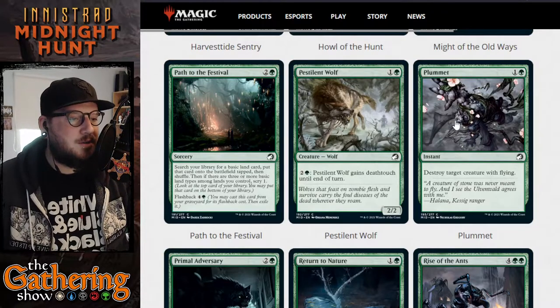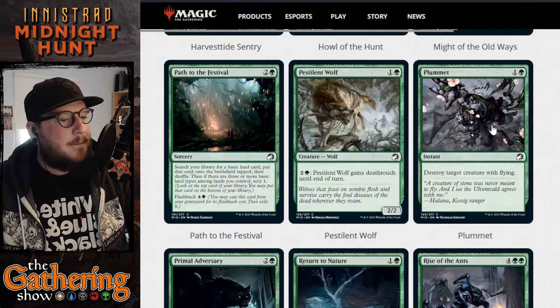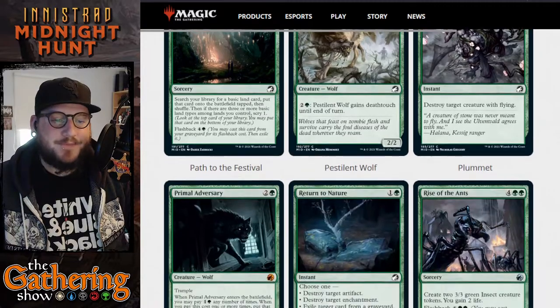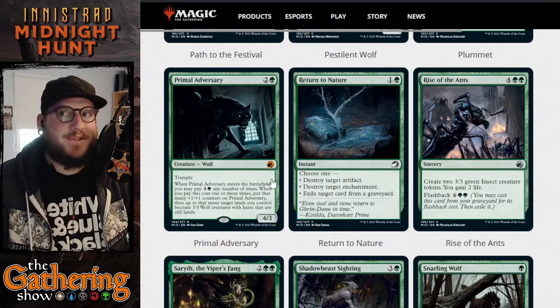The next card is just a reprint of Plummet — one and a green, destroy target creature with flying — just with new art. Plummet is a long-time standard in green. Now we've got the green adversary card; these adversary cards have been very interesting throughout the set.